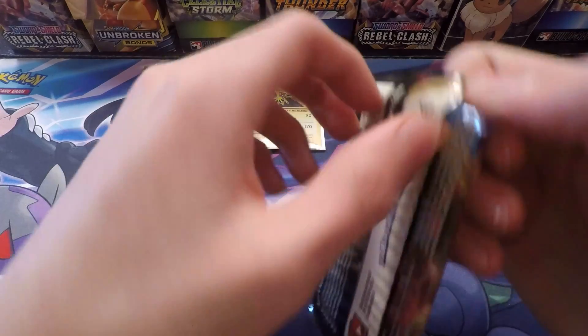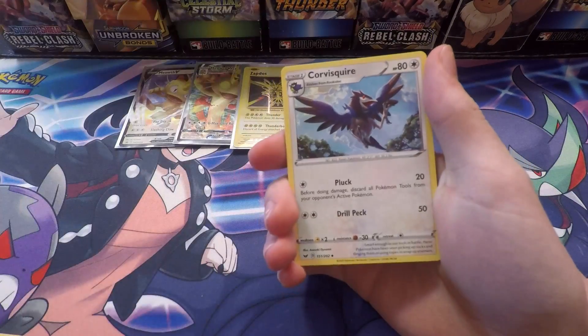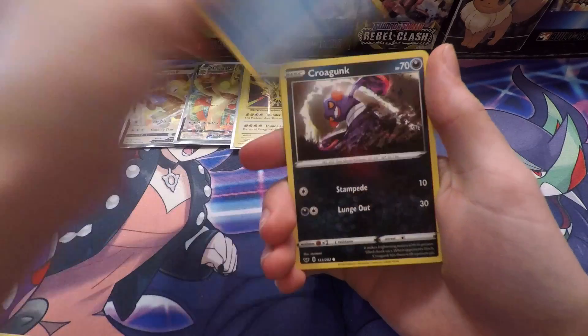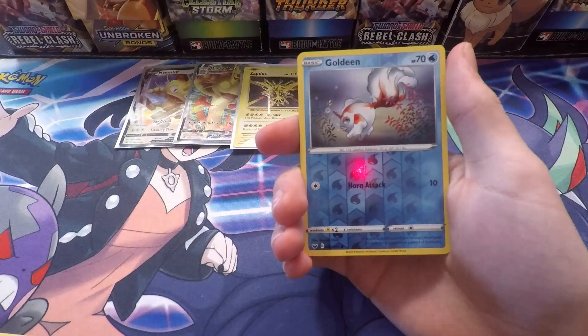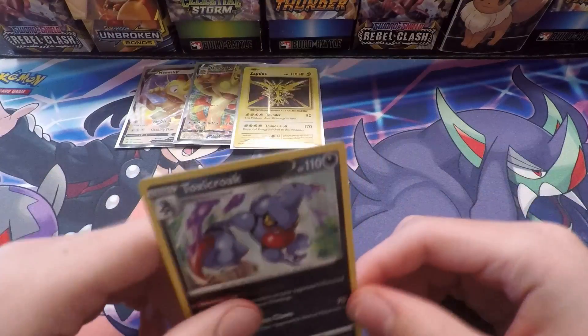Let's hope my final Sword and Shield pack can turn things around. Hoping for Zacian. Starting off: Grass Energy, Lum Berry, Corvisquire, Galvantula, Pikachu, Sinistea, Wooloo, Shellder, Croagunk, Goldeen Reverse, and a Croagunk holo. I think those are the worst packs we have ever opened — no ultra rares whatsoever. Let's get right into the outro of this video. This was a sad, sad opening.